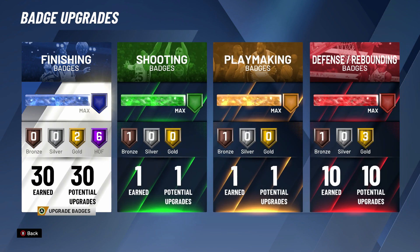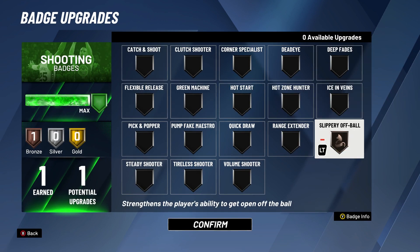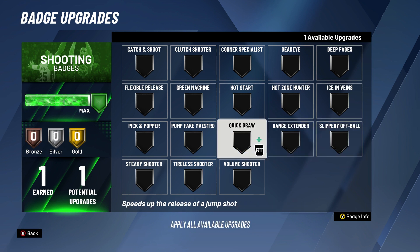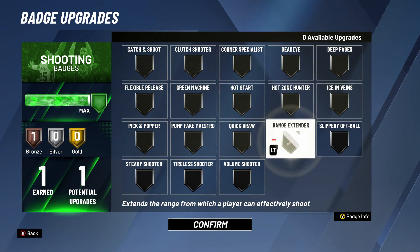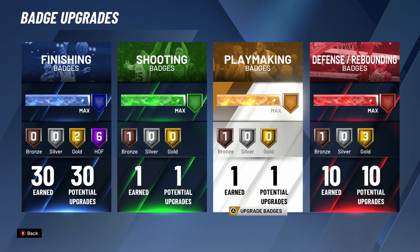For shooting badges I only have one — Slippery Off Ball, which enhances the player's ability to get open off the ball. It's up to you what you want to do. You can put on Quick Draw or Range Extender — Range Extender helps with the mid-range too. But that's what I have.